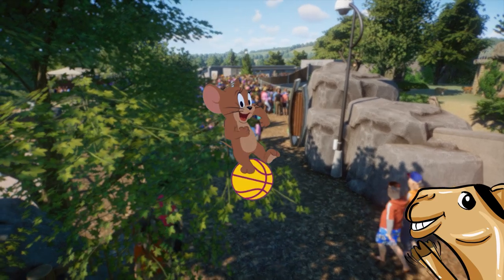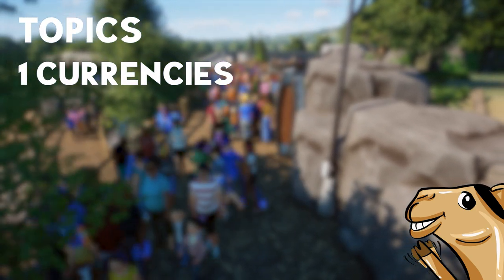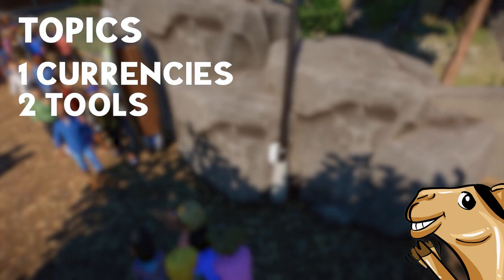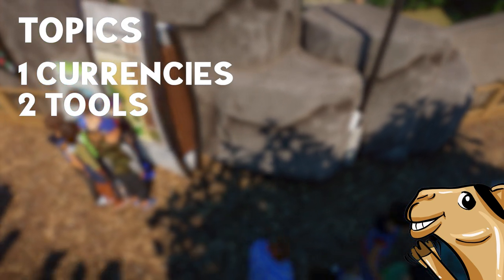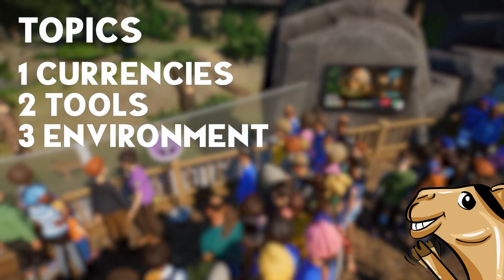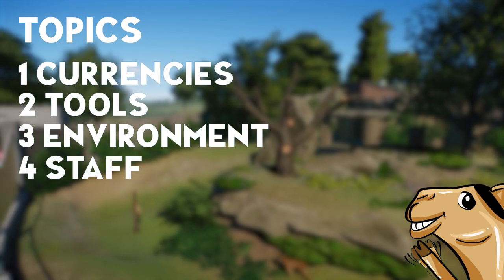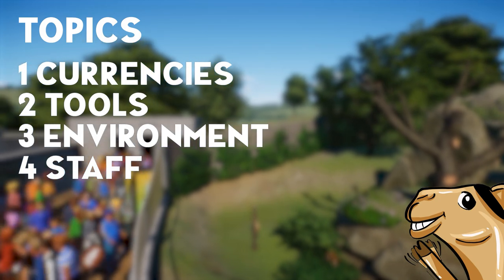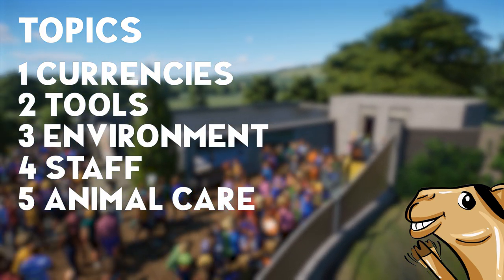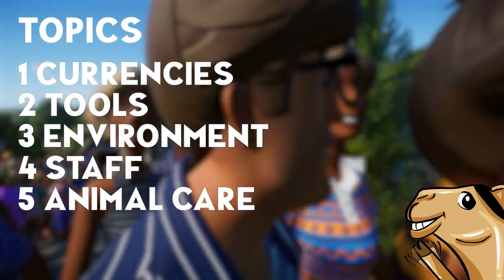Let's quickly go over the topics and then jump right into it. First topic is currencies — money, but also conservation credits. Topic number two is tools; we have a tremendous amount of tools, of which half are maybe not even used for management purposes. The third is environment — we do have certain things that should make life harder but don't. The fourth is staff, a major driver of your zoo. And the last one is animal care, the stars of the show, which naturally should be of high importance — at some points they are, at others they are not.